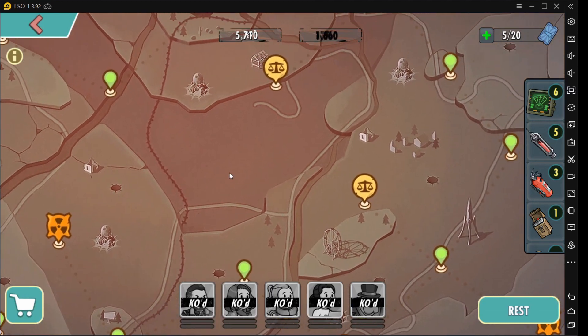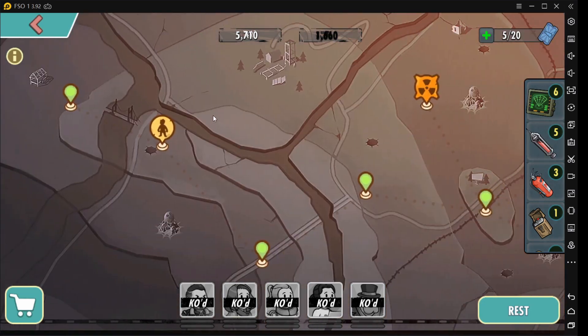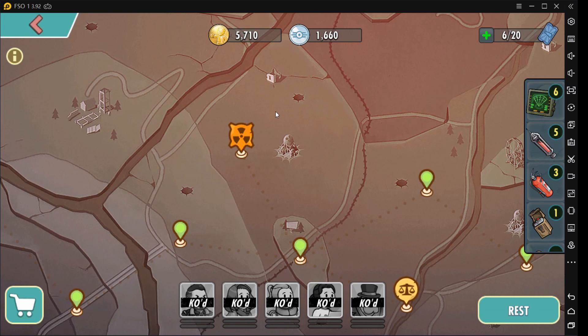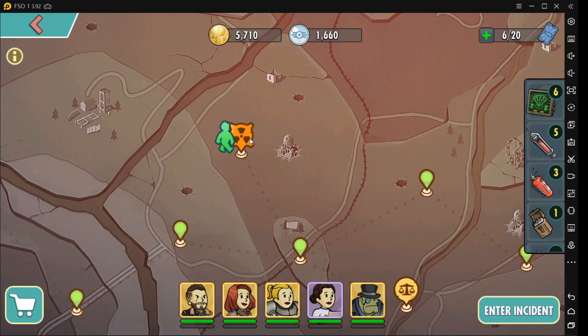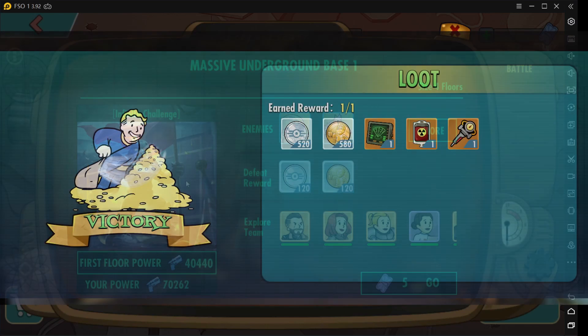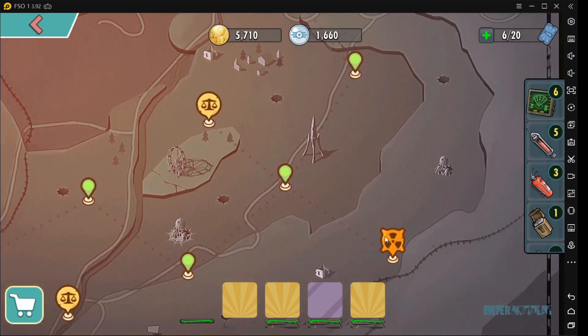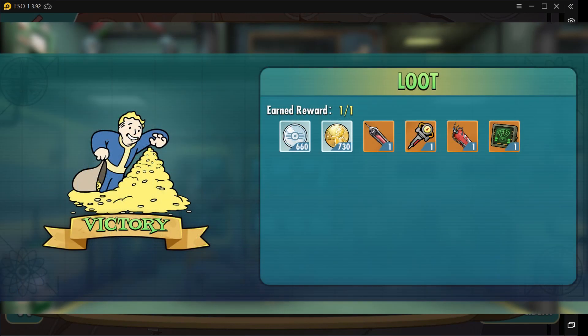Base one has only four floors, and after I completed it I got 580 gold medals. Base two has five floors, and after completing that one I got 730 gold medals.